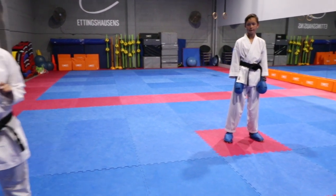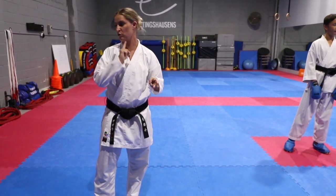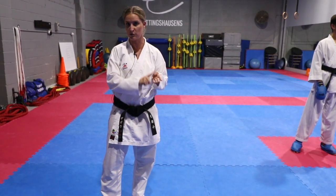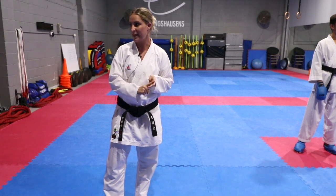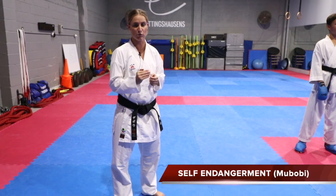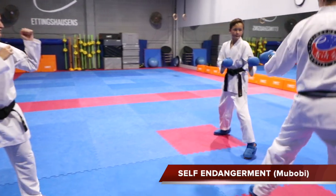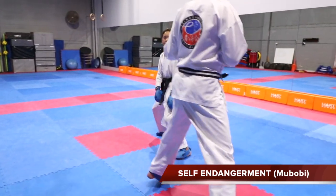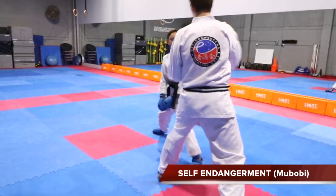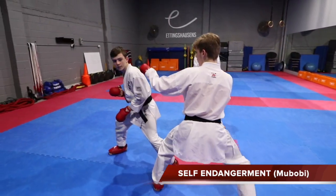The Category 2 warning progression is the same as before on the scoreboard: first Chukoku, then Keekoku, then Han Soku Chui, then Han Soku — which is disqualification. Self-endangerment, called Mubobi in Japanese, is also a Category 2 warning. For example, if a boy is sparring with no guards and coming in to attack without protecting himself, that is not a good idea and results in a Category 2 warning.